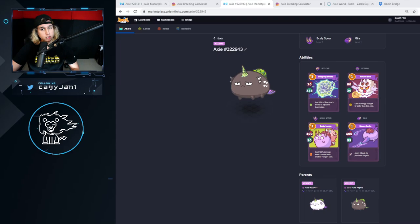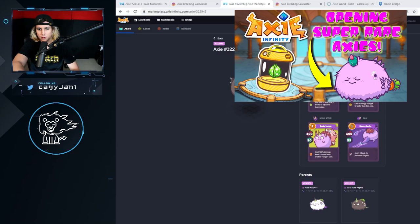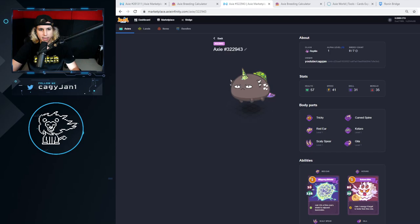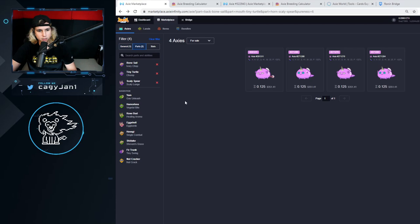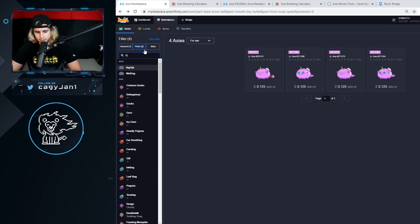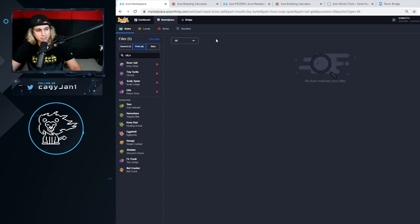This Axie right here I bred it the other day — there's a video on that so you can check it out, I'll leave the link down below. Basically I'm going to grab this Axie which is a rare Axie, and what I'm trying to do is have the following stats: I want Bone Cell, I want Tiny Turtle, Scaly Spear, and I also want Gila. You can see there is none in the market.